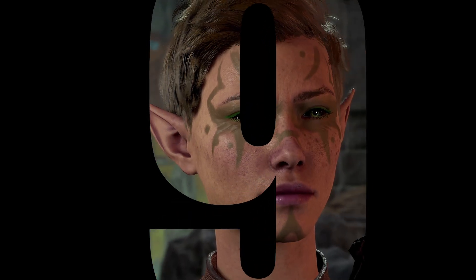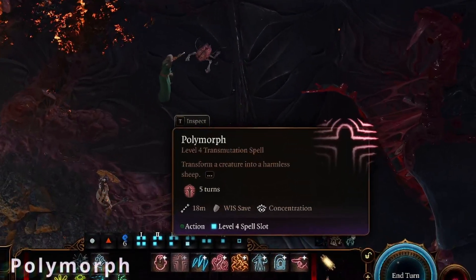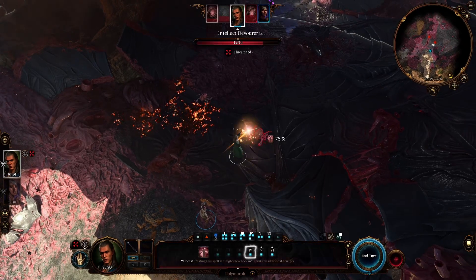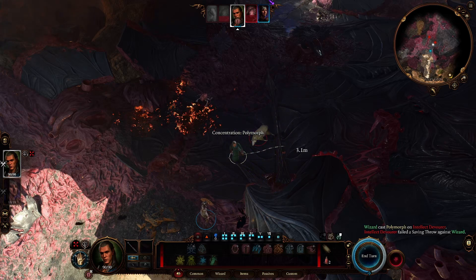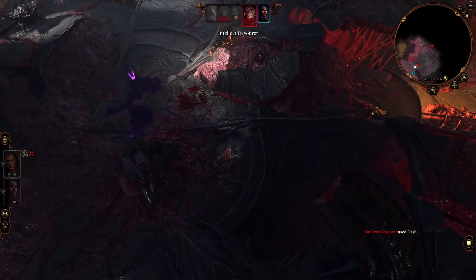Ninth place overall in the ranking goes to Polymorph. Polymorph is a potent transmutation magic available to the Bard, Druid, Sorcerer, Wizard and Trickery Domain Cleric, that transforms an enemy within a range of 60 feet into a meek little sheep. The target of the spell has the opportunity to negate the spell effect by making a wisdom saving throw, but on a failed save goes all woolly, unable to contribute to the enemy's offensive in any meaningful way for five turns.